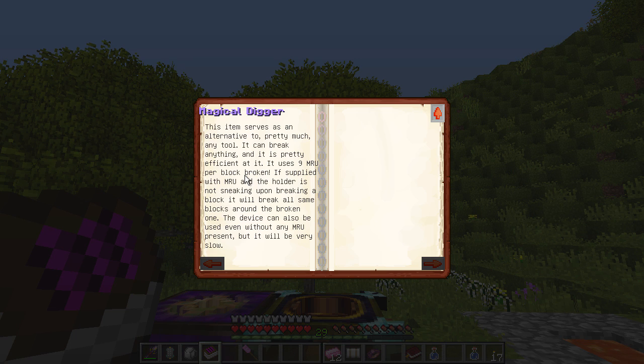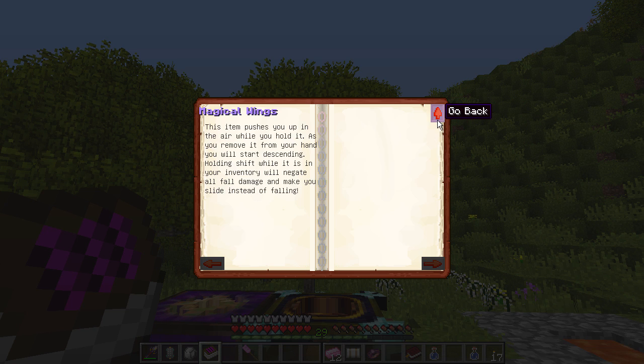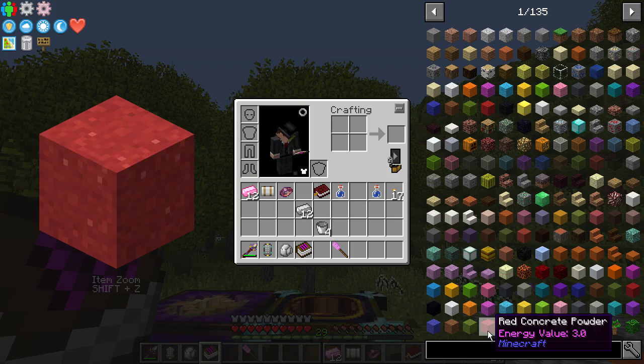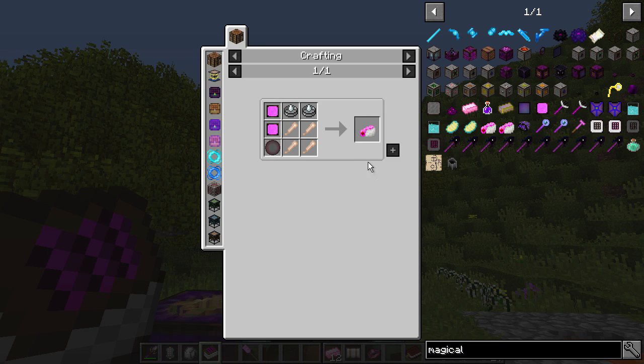Magical digger — this item serves as an alternative to pretty much any tool. It can break anything pretty efficiently, uses 9 MRU per block broken. If the holder is not sneaking upon breaking a block it will break all the same blocks. But wait — there's no recipe for some of these things. Magical wings — there we go. Let's have a look at the digger thing.